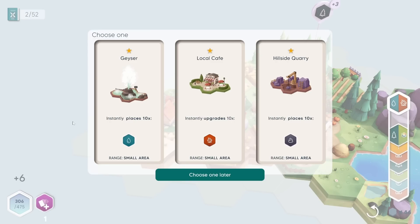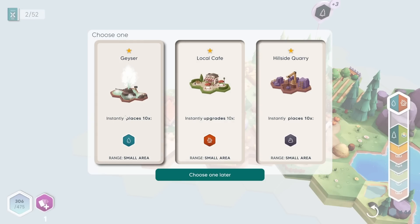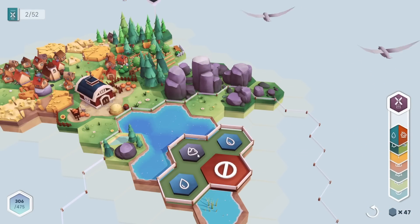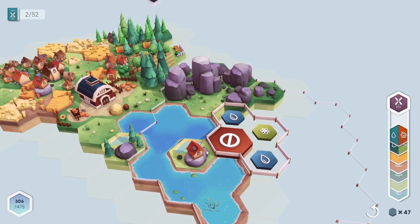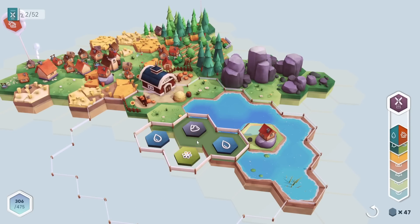I wish I could flip this around — this spot works pretty well. Now we have another blueprint: a geyser that instantly places some water tiles, or one that places 10 of those. I think there's enough in place for the geyser — it probably needs water, rock, and a flower. I can get kind of close ideally just needing one flower tile, which is coming up soon.